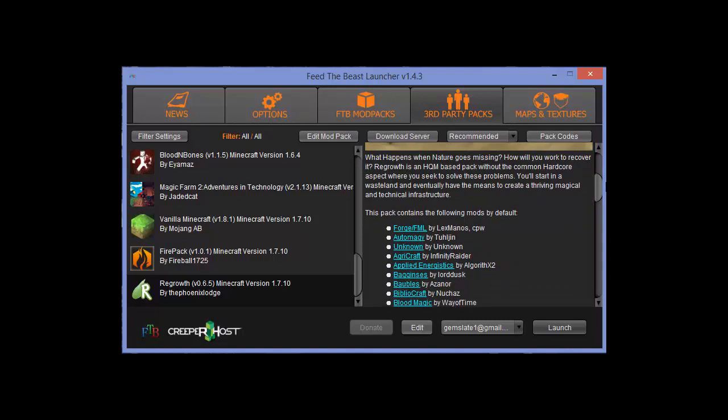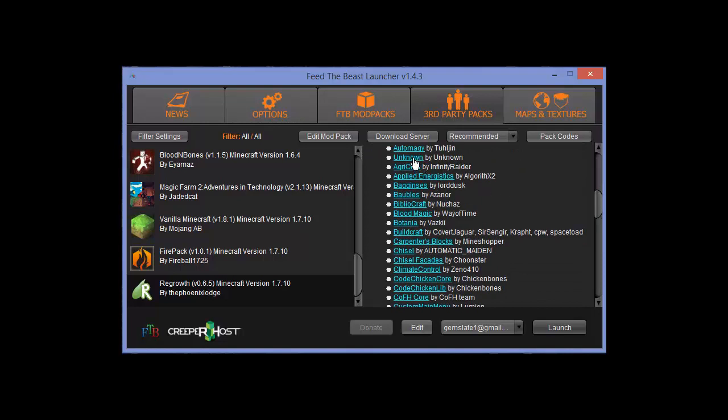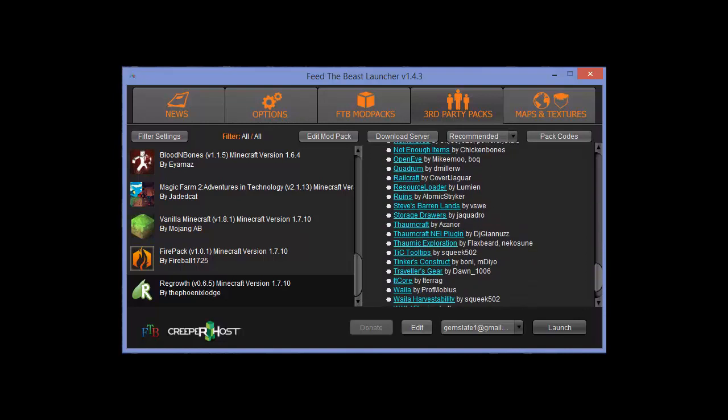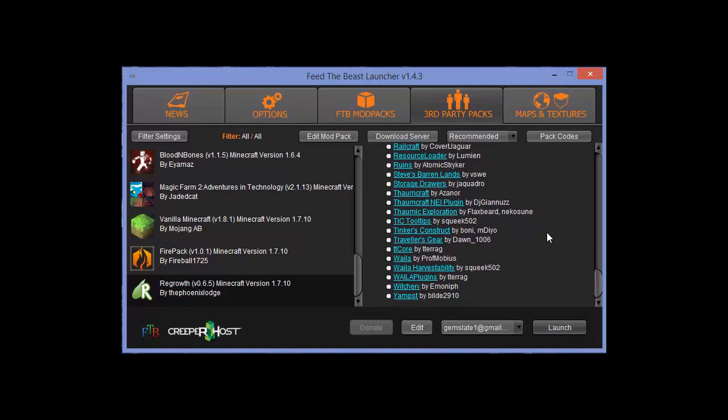We can see what happens when nature goes missing and how you work to recover it. Regrowth is an HQM-based pack without the common hardcore aspect, where you seek to solve these problems. You'll start in a wasteland and eventually have the means to create a thriving magical and technical infrastructure. I'm not sure I'm going to do any changes to the mods — I'm directionally challenged in real life as well as in Minecraft.